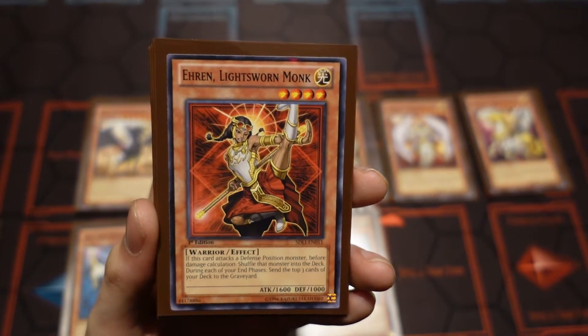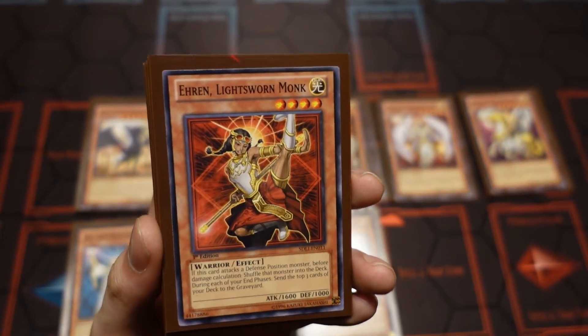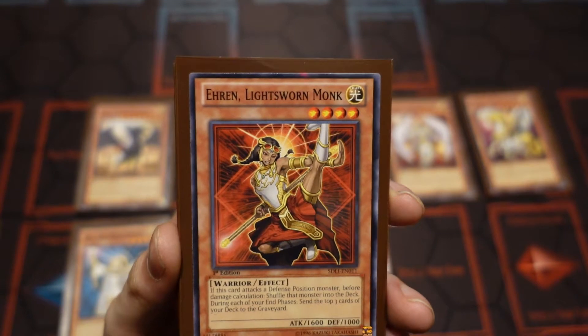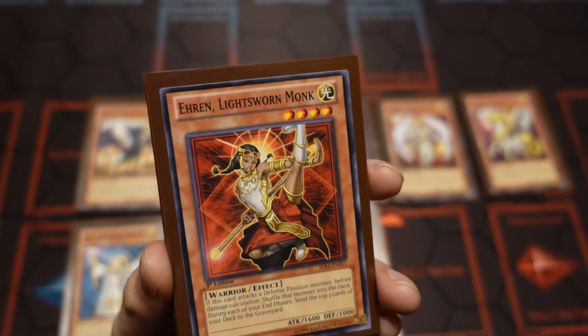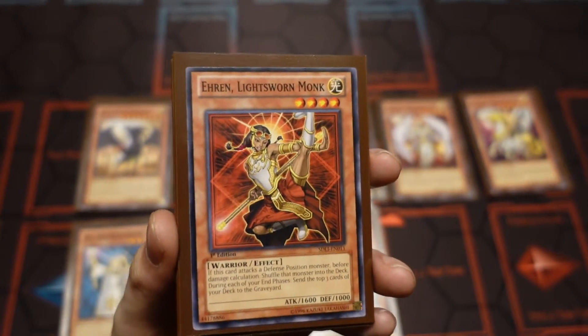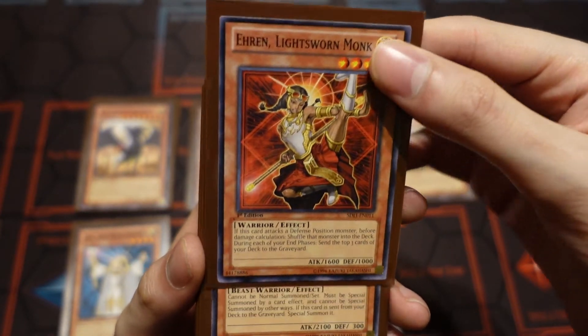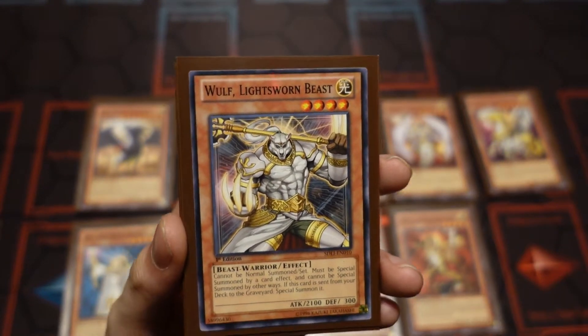For Erin, I only use one of her. When she attacks a defense monster, she can send it back to the deck before damage calculations. It's a really good card to get over something in defense, or maybe a monster that can't be destroyed by battle in defense. She's a really good card to get around stuff that's in defense mode. In this one you have to send three cards during the end turn for her effect.